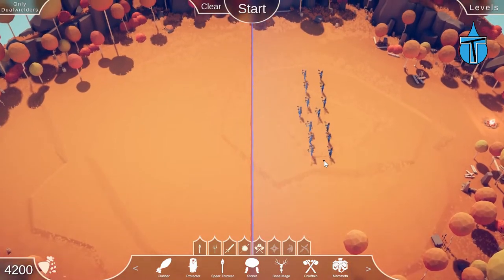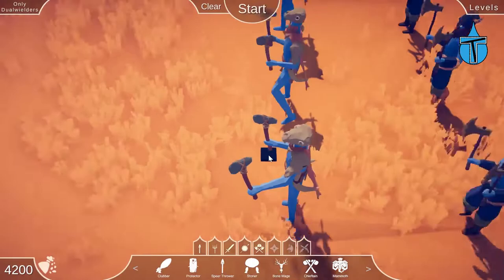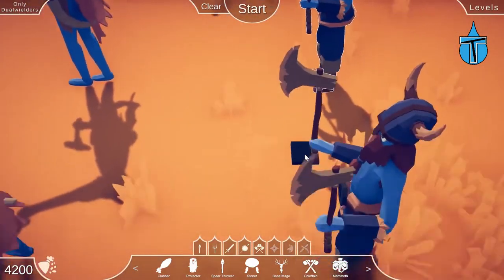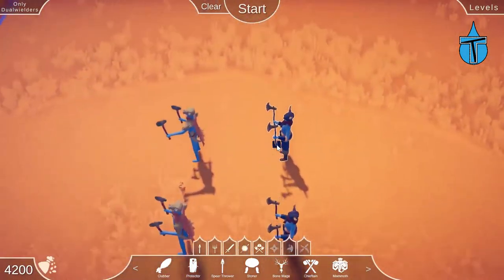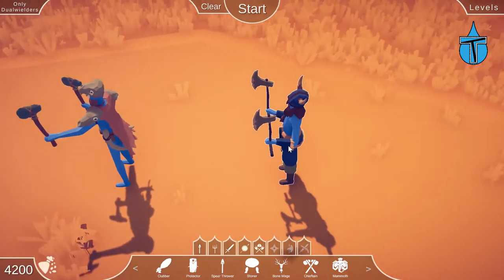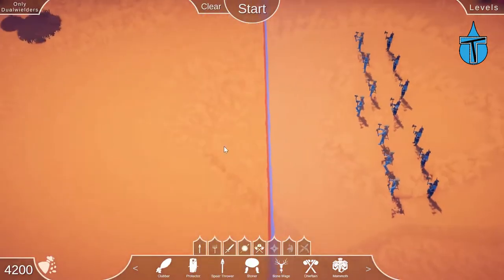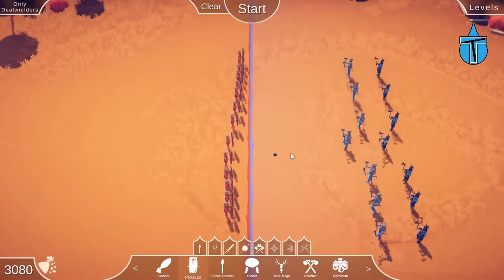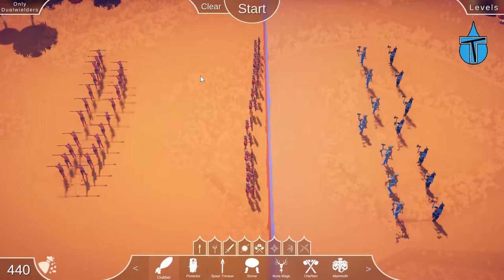We are on 'Only Dual Wielders' — so they all have two weapons, makes sense with the name. We've got chieftains, and — wait, you're not from this era! Why have you traveled back in time? I think they're Vikings. We don't know what they do yet; we know chieftains just run at you, but I'll assume they're stronger versions. Let's put down some shields to protect them, go with good old faithful spear throwers, and put down some club people as well.